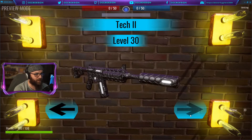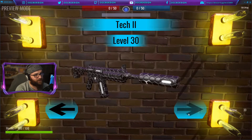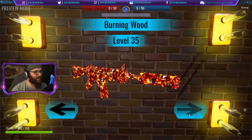Then we go to level 30. Once we get to 30 and above, we start to see lots more animation in these skins. Tech One is a cool tech panel design, and Tech Two is a little bit cooler. These are two skins I like a lot, but they don't break into my top five list by any means.